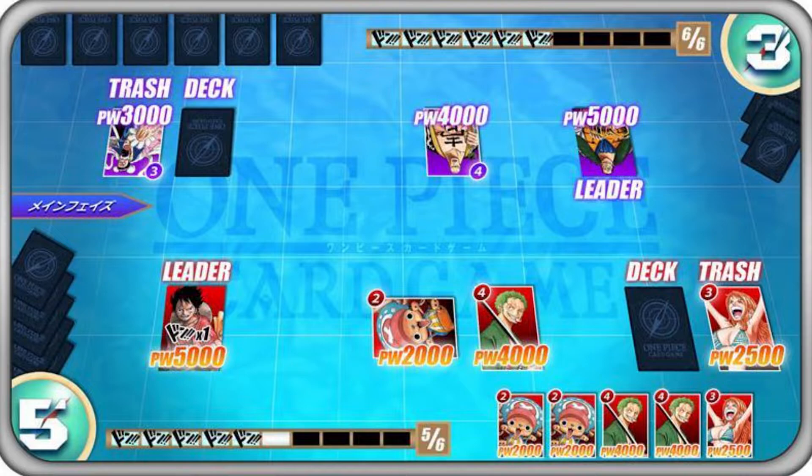My theory for the leader cards themselves is that A, they will be indestructible, and B, their effect, while simplistic, will be the main catalyst to all the other effects in your deck. Sort of like how in the Digimon card game, a red deck primarily focuses on putting all your eggs in one basket and having a devastating blow to your opponent's security, while purple is more reliant on using your trash bin to bring cards back into the game.